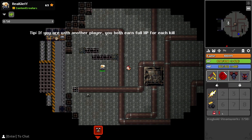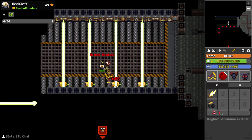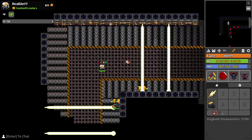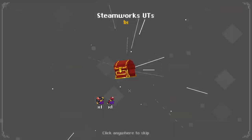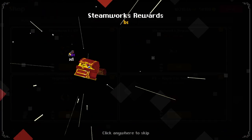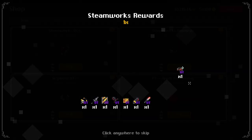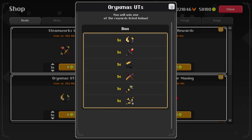As you can see in this footage, they've updated the sprite work in the Steamworks a little bit, and I think they've changed something with the boss fight. So let's get some of the items — we're going to get the re-skinned UTs, the Steamworks UTs, including the new Wakasashi, and the Oryxmas UTs.